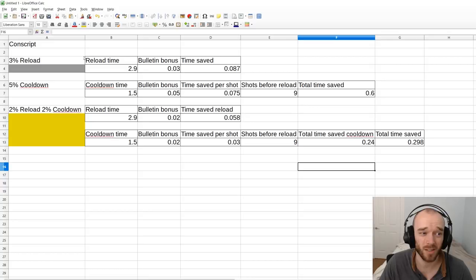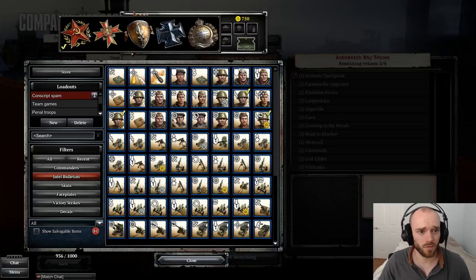So cooldown is number one, reload-and-cooldown is number two, and reload alone is number three. Obviously you want accuracy above all of these, so a plain reload bulletin should never be included in your loadout. Now I'll go through every faction left to right with some recommended bulletin loadouts and a couple of different strategies.